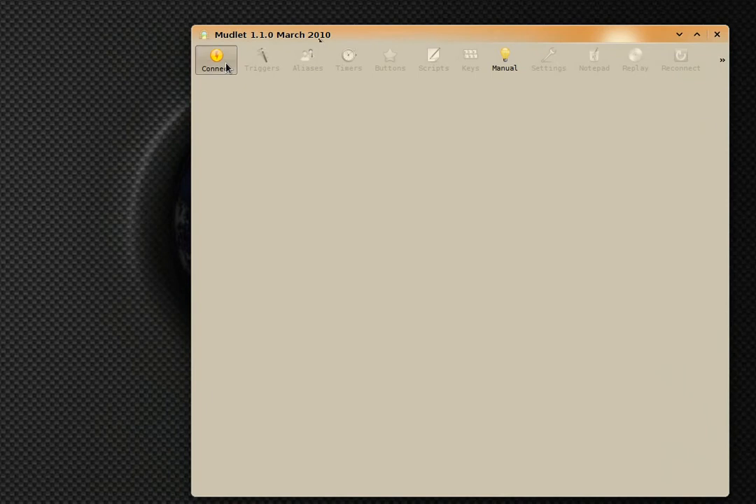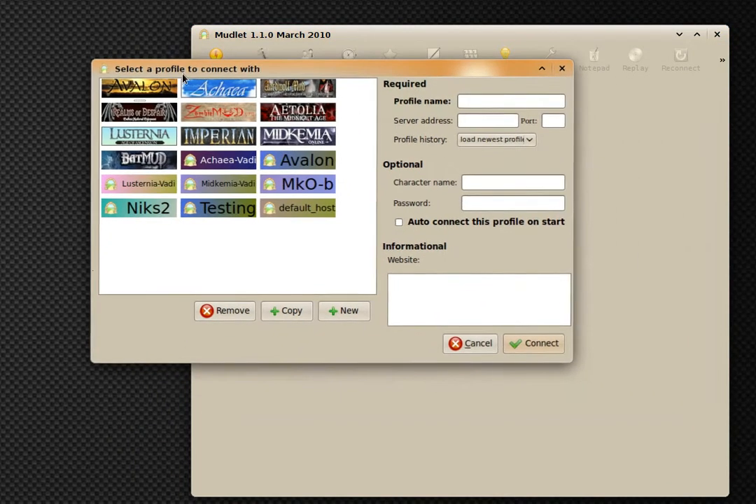First things off, you open up the connection dialog and you see that it was revamped a bit — in a better direction, I'd say. It now fits in more profiles because we've used label pictures now. We've also included some default mods, like Avalon aka Hardwolf, along with others.